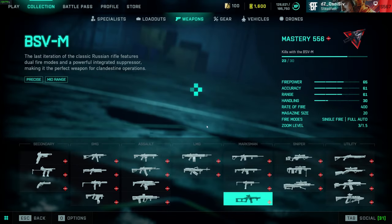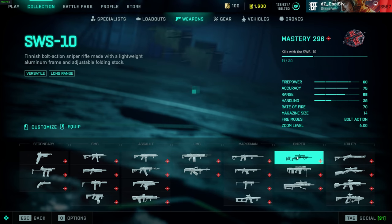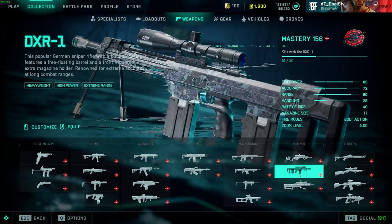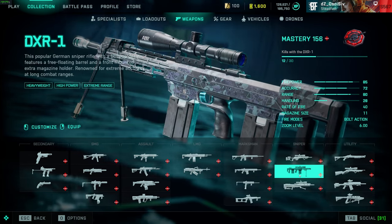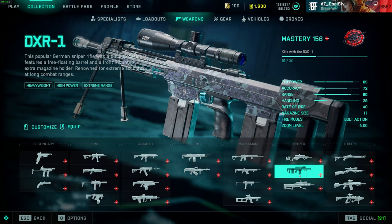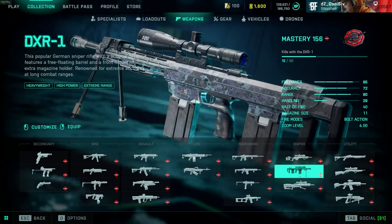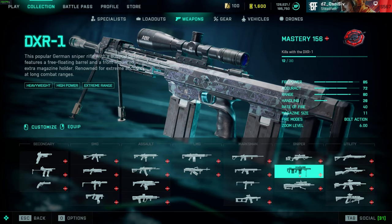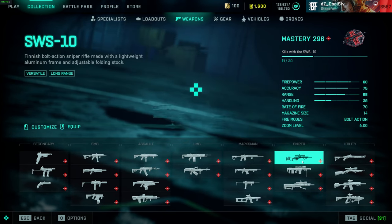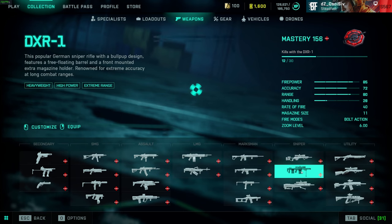For snipers I'm only going to talk about the SWS — I don't touch the DXR anymore. There's still an issue with the visual indicator for the bolt rechamber: the rifle appears ready to shoot before it actually is, and that still hasn't been fixed. That throws off the pacing, plus the rate of fire is so much lower than the SWS — my SWS build is at 70 RPM compared to the DXR.